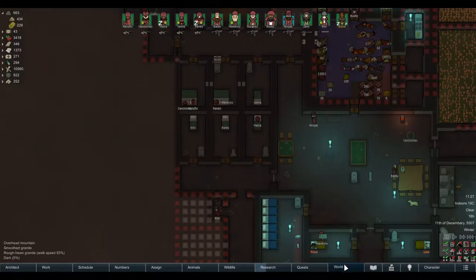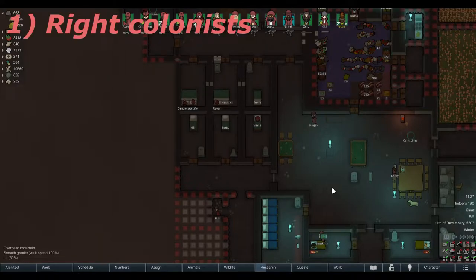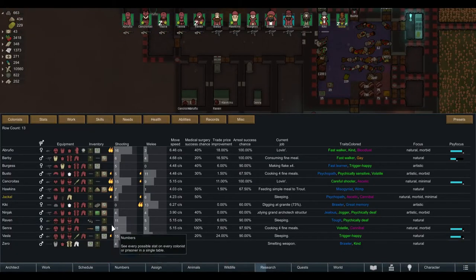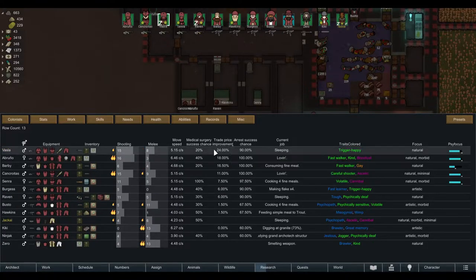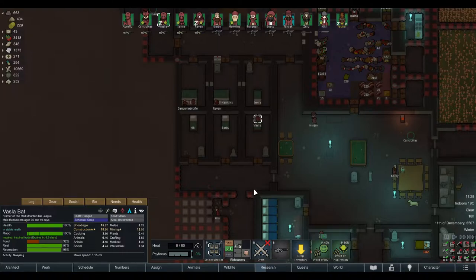Before you go into the world map and form your caravan, think about a few things. First, who do you need to come? Are you going to trade? Then you should probably bring your best social pawn. I have the Numbers mod installed to make this easier — trade improvement price 24%, so I'd bring Vassla. If you don't have that mod, you know who your best social pawn is or you just have to click through everybody.